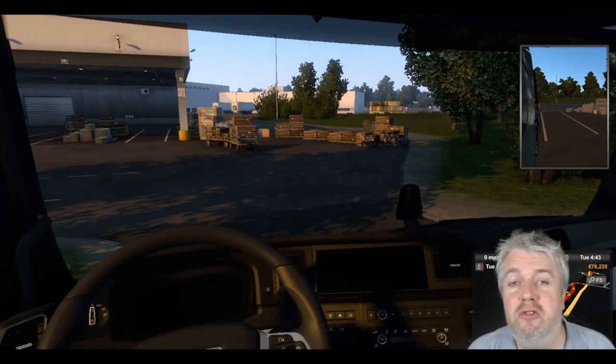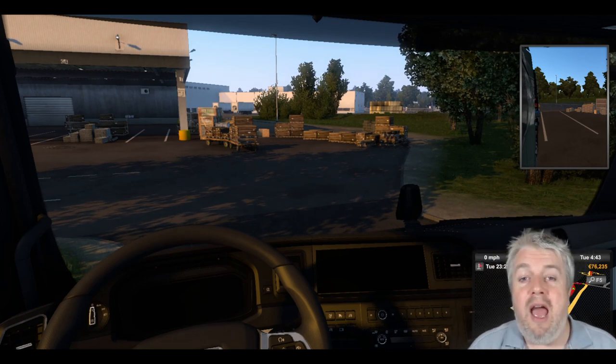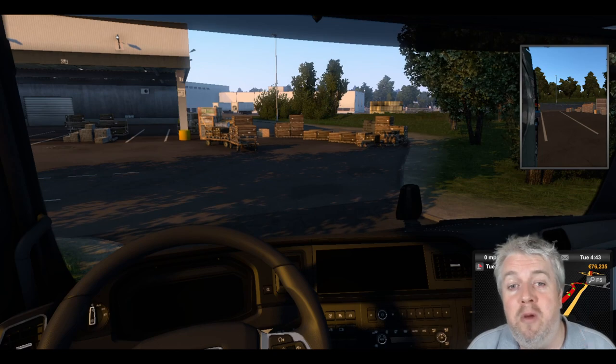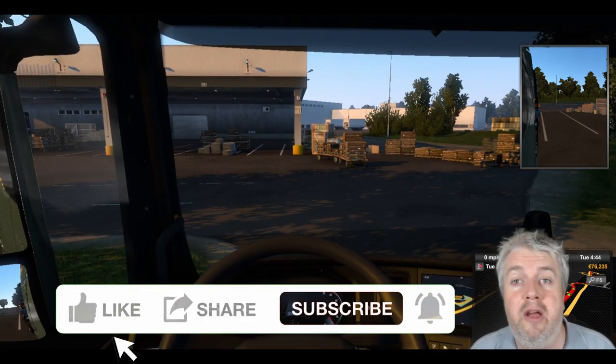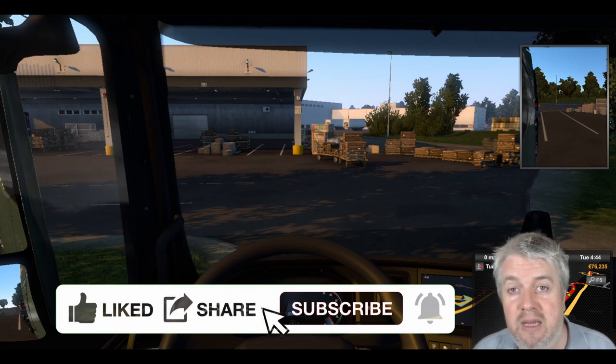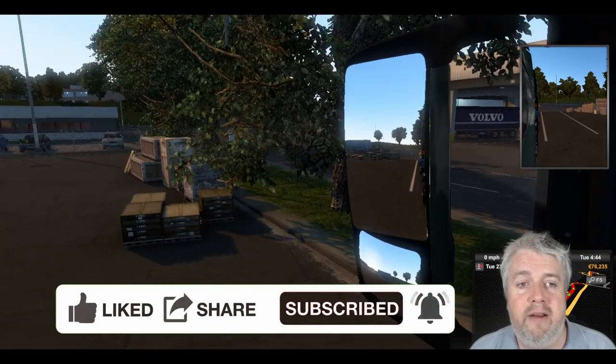Well hello folks, welcome back to this Euro Truck Simulator 2 save. I'm the Custard Profit, we're back with the Custard Haulers and I've been waiting for this job to come up for ages. We're going to take a load of Volvo trucks from the factory in Gothenburg all the way to Turku in Finland. We're going to be taking a little trip over there on the ferry — all very exciting.